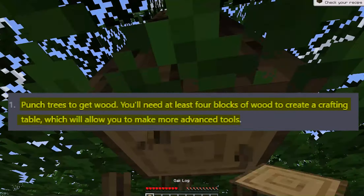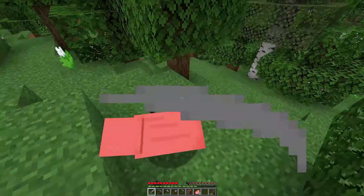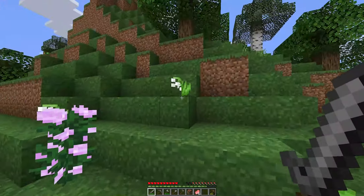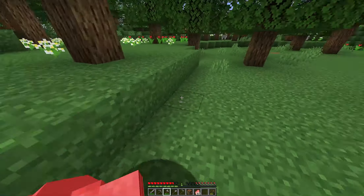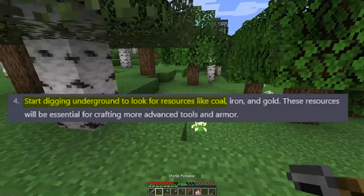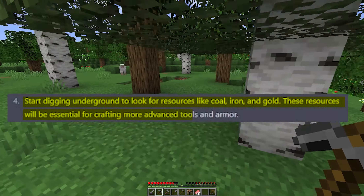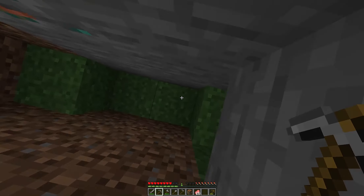Look for animals such as pigs, cows, and chickens to kill for food. I see sheep, but this pig over here is... Sorry pig, but AI says what AI says. Alright, this should be enough. Start digging underground and looking for resources such as coal, iron, and gold. These resources can be essential for crafting more advanced tools and armor. I will start digging underground.